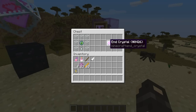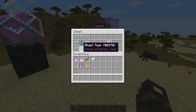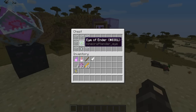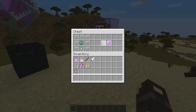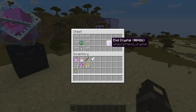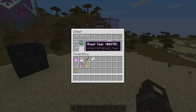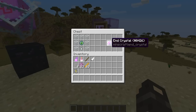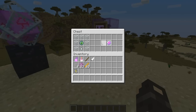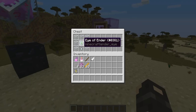The crafting recipe for the end crystal currently is glass around the sides with a ghast tier in the bottom middle and an eye of ender in the middle, and then this will give you the end crystal. I kind of feel this is a little bit too cheap and it makes respawning the ender dragon a little bit too easy. Eyes of ender and ghast tiers aren't the hardest items to come across. I was thinking maybe they could replace the eye of ender with a nether star or something to make it a little bit harder to obtain.